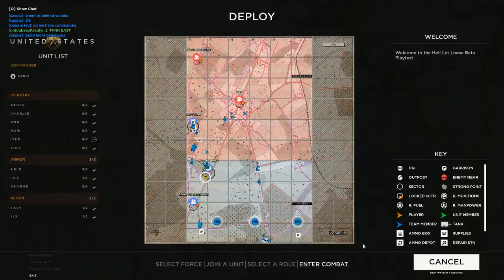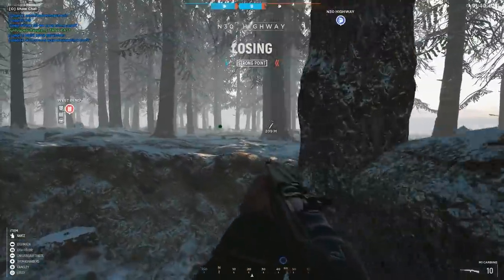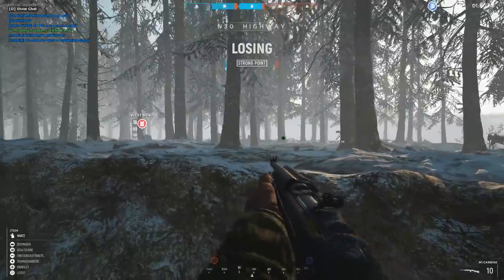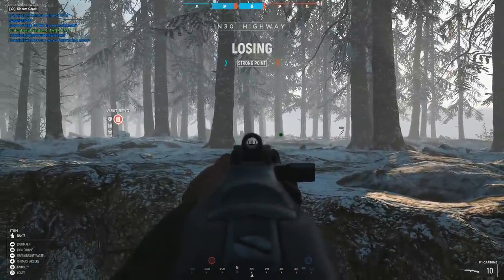Hey there lads, my name is Lossy, and welcome to Hell Let Loose, a new realistic World War 2 shooter being developed by Black Matter Studios. It's powered by the Unreal Engine, which, like most Unreal games, means it looks incredible.